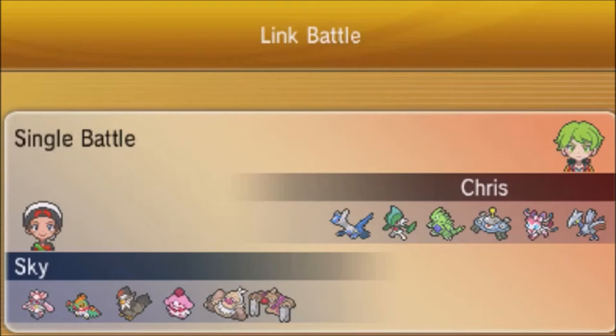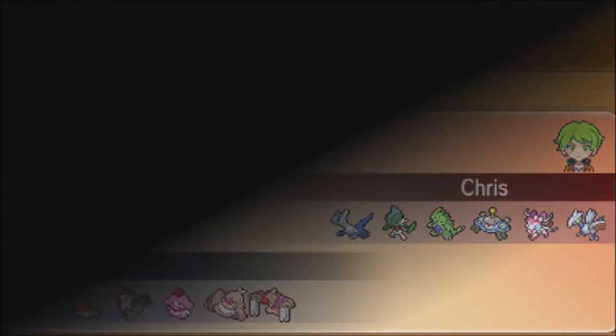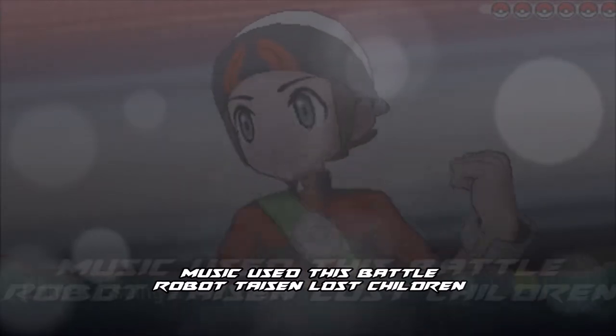I'm using Mega Diancie, Hawlucha, Staraptor, Slurpuff, Slaking, and Conkeldurr. I only put in Slaking because if things don't work, Retaliate Slaking can still do damage — it's more of a failsafe, basically my last solution. I'm guessing he'll start with Skarmory, so I'm just gonna bring Mega Diancie. I know that Magic Bounce can force entry hazards back, and that's the general tactic — just go straight at it.